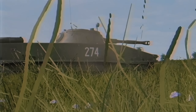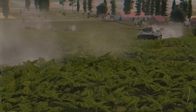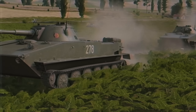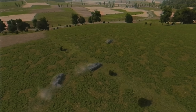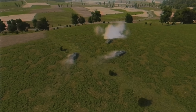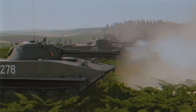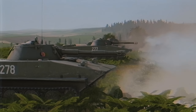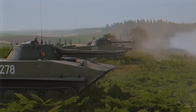NATO forces have stockpiled supplies in a nearby town. Our task is to roll in fast and hit the supply, then withdraw before American reinforcements have the chance to arrive. Two platoons of PT-76s will take part in the attack. First platoon is to move in and engage the supply trucks. Second platoon will support the attack from the hillside and act as reserve. There is no doubt NATO forces will respond quickly. Once the supply is destroyed we are to withdraw as quickly as possible.